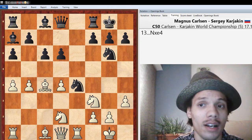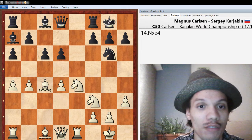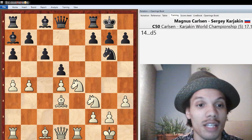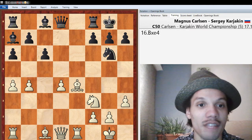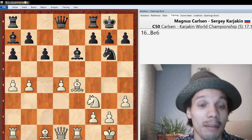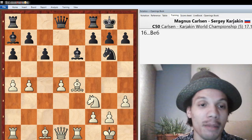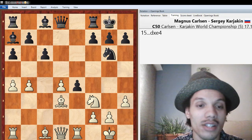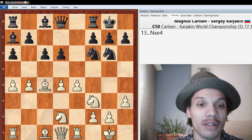After Knight takes e4, another point I want to highlight: if d5, Bishop d3, d takes e4, Bishop takes e4 — Black can effectively blockade the d4 pawn by playing Bishop e6. Even though there are many pieces on the board, it's a lot easier to play Black because Black has the healthier pawn structure, the Knight on g6 is really solid, the bishop can come to d5 and blockade the square. I would already prefer to be Black. But I think Carlsen saw this and saw he wasn't really getting much from the opening and just wanted to mix it up.